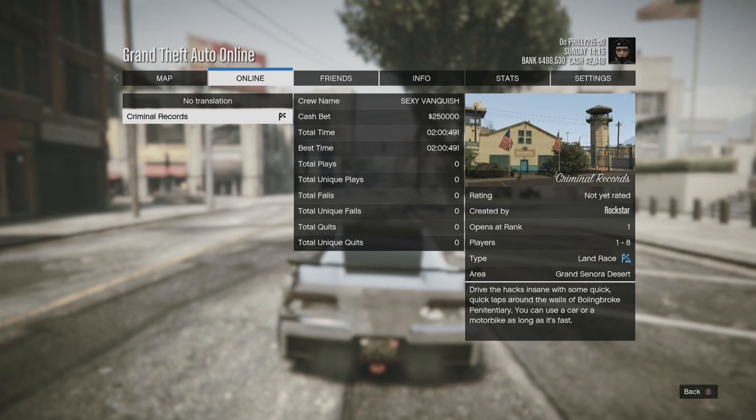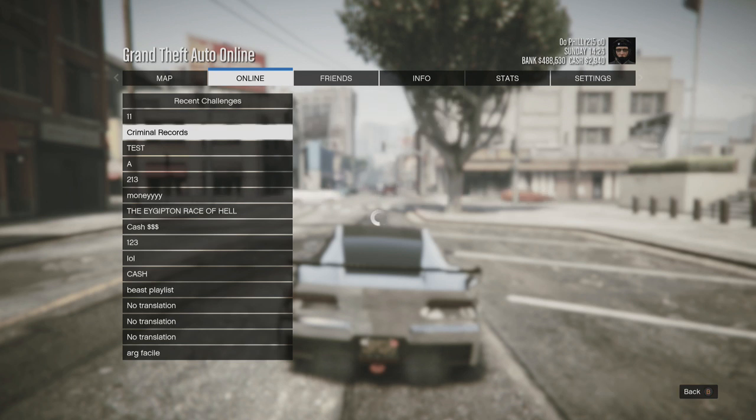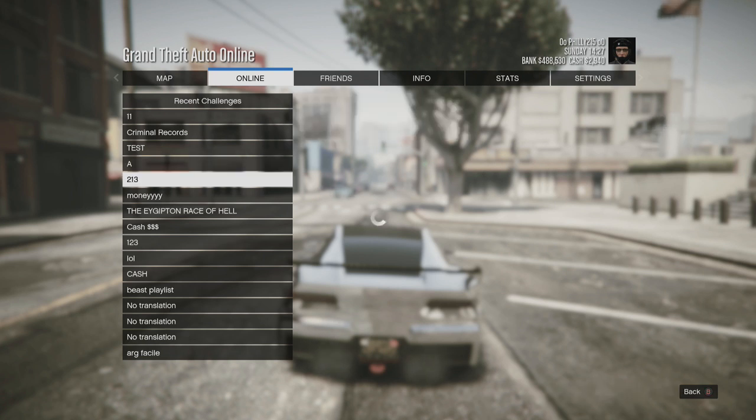A lot of these are set up so that you can win, so if you do this race and you win, you make double your money very quickly — like no joke, in about three minutes of your time. So what I would suggest is go into the challenges section and find a race that's over three minutes long on Criminal Records.